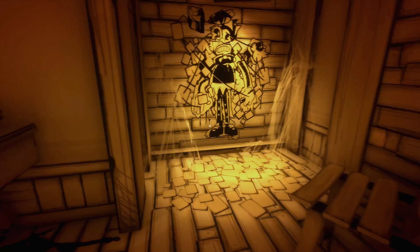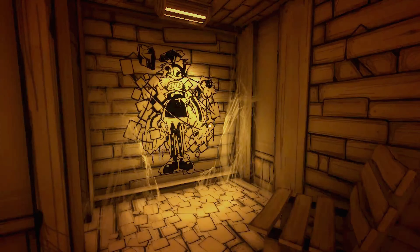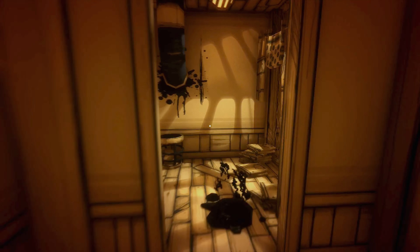One of the biggest mysteries in Bendy and the Ink Machine Chapter 3 is the collage of cartoon characters that we can see in the safe house at the beginning of the game. In this video I will give two things this could mean and some reasons for them. So if you're interested in understanding what this is all about then be sure to watch this video all the way through.